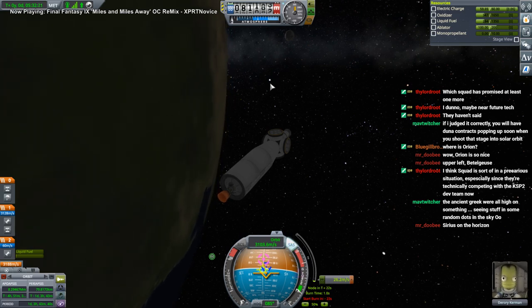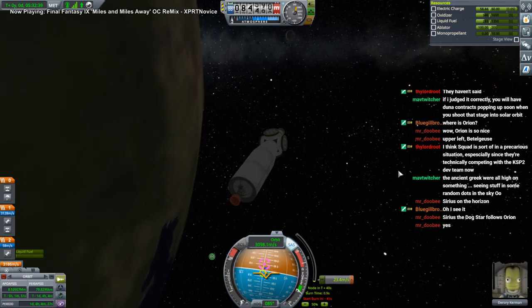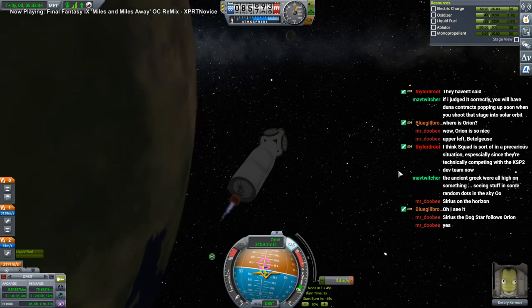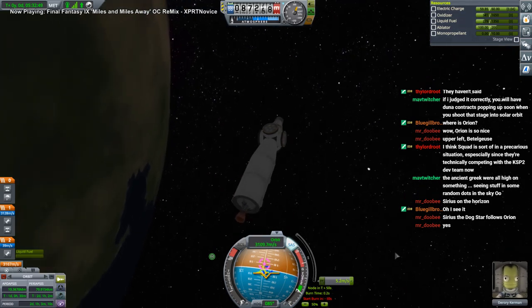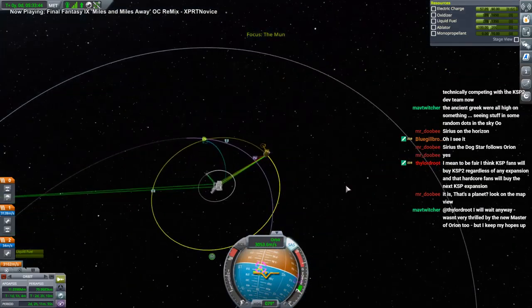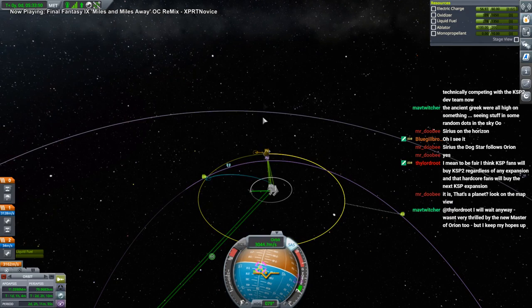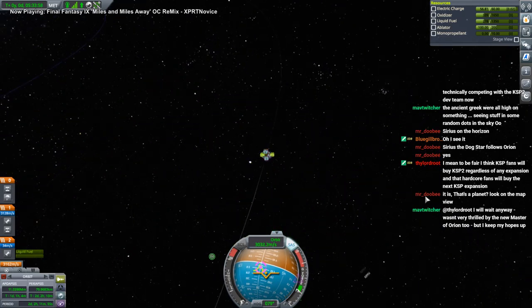Sirius - so that's Canis Major down there. The dog star follows Orion. But then why is there a brighter star here - or is that like Jewel or something? There shouldn't be a brighter star than Sirius. I'm pretty darn sure it's the brightest star in the sky. There's no way that's a planet, so - here's Orion, and then there's that other star. It's not a planet because otherwise it'd be in the plane of the system, and it's not.